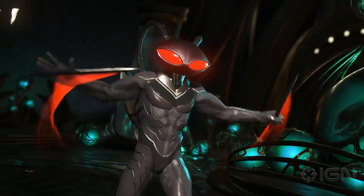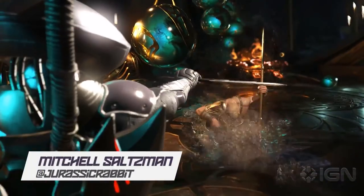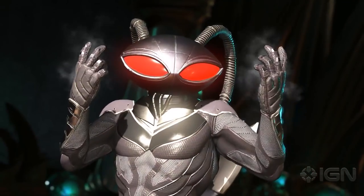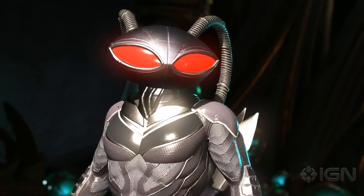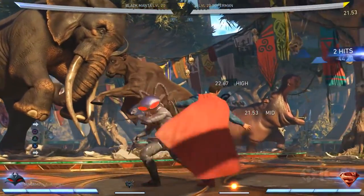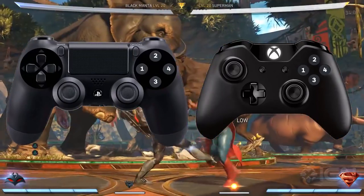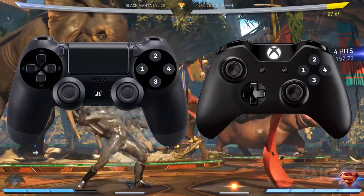The first of the second set of Injustice 2 DLC characters has emerged from the depths of the sea in the form of Aquaman's arch nemesis, Black Manta. He's got some cool tricks and also a really huge head. And if you want to know how to do combos like this, commit this button notation to memory and get ready as we dive in to check out the mercenary from the deep.